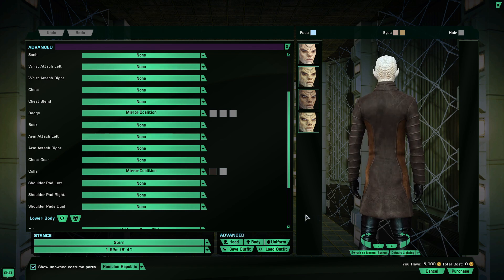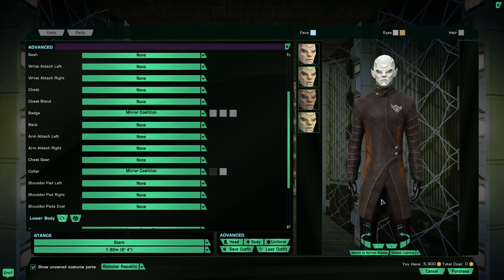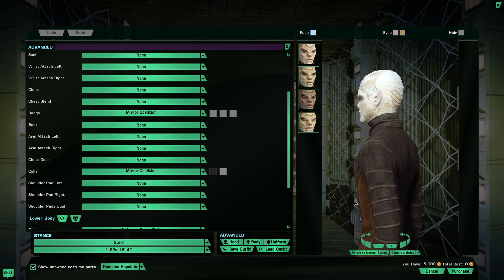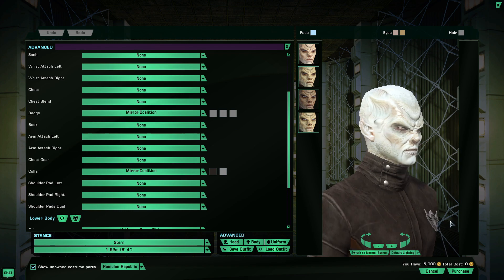Let me take these off so we can have a better look at the shoulders. It looks alright — I don't think it's too groundbreaking. The badge floats, but that's expected from SCO uniforms.